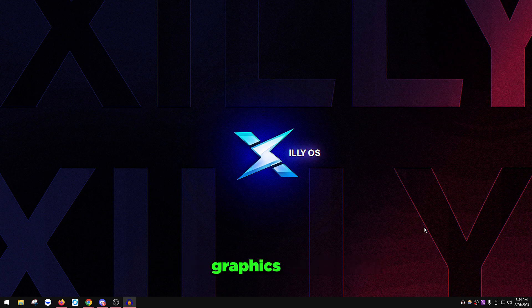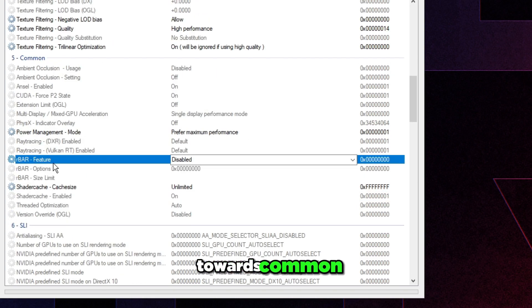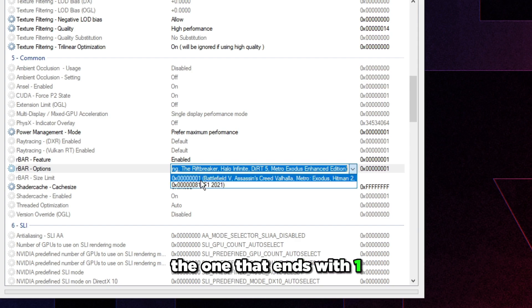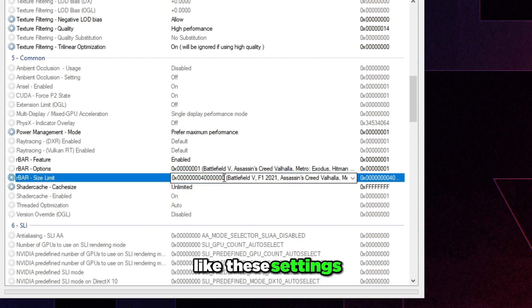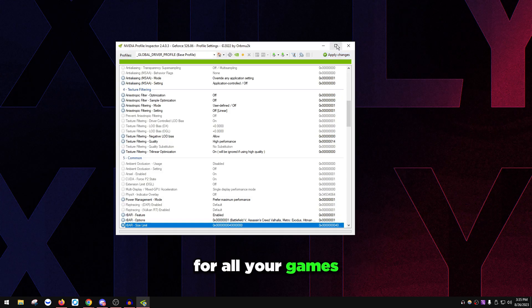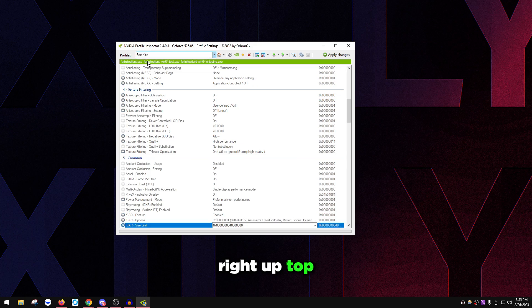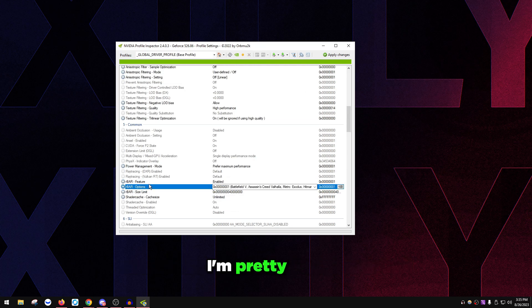For NVIDIA GPUs you need to go through NVIDIA Profile Inspector to force the ReBAR feature for all your games. Download it via the link in the description and open it up. Scroll down to the Common section, find 'rbar feature' and set it to Enabled. Set 'rbar options' to the value ending in 0x01, and set 'rbar size limit' to 0x0000000004000000. Press Apply Changes in the top right and restart your PC. If you want to disable it for a specific game like Fortnite, search for that game's profile and set the options back to disabled.